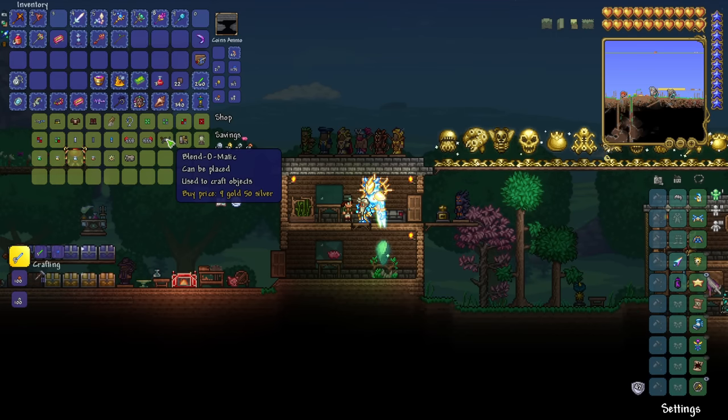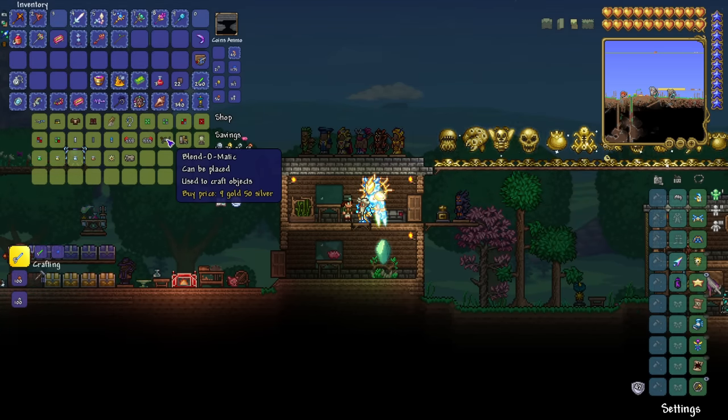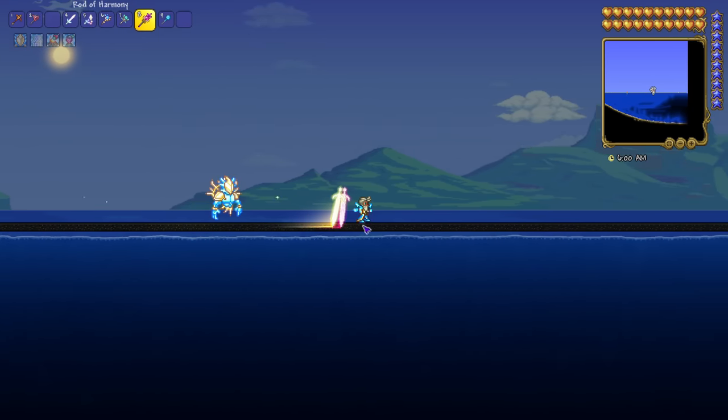On the topic of Duke Fishron, for a casual player it's a pretty tough fight, especially with its fast movement speed. That's why I always recommend crafting some asphalt blocks. All you need to do is place them down above your ocean, and whenever you hit the ground to reset your flight, you have increased movement speed, which makes the fight easier.